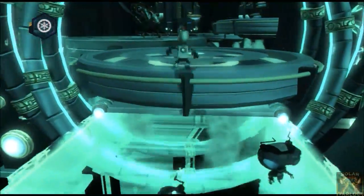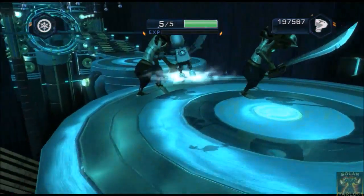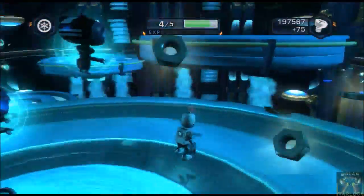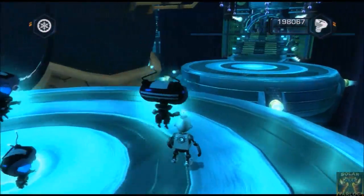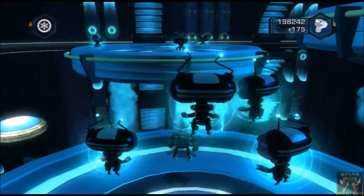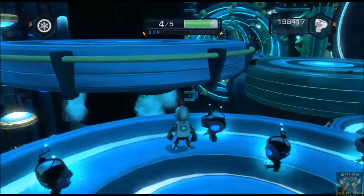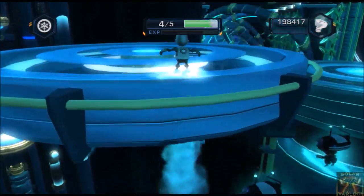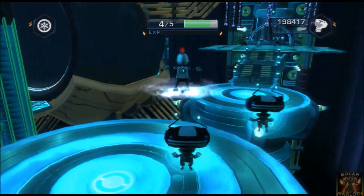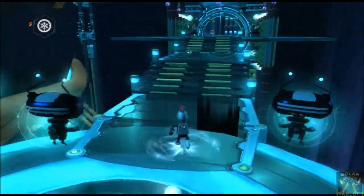There we go. Now we'll kill off these pirates. I like how they only do one damage to Clank, though, yet to Ratchet they do way more. I believe levitation will be the way to get up to these guys. Zony. And then we'll levitate over here. This is just a bunch of levitation. Levitation. Yes, levitation sounds like the way to go.